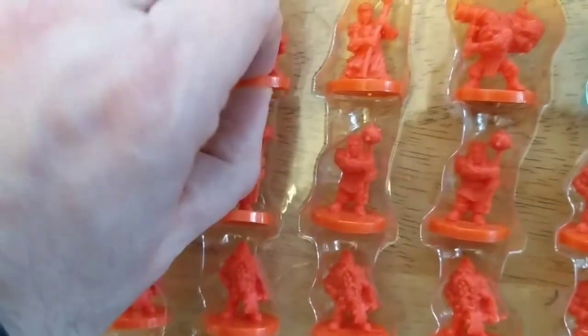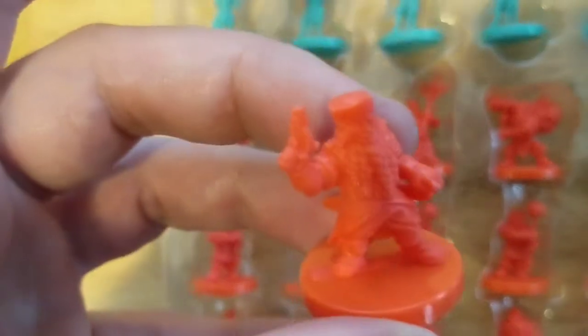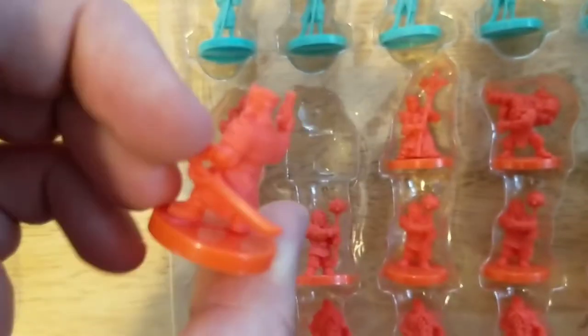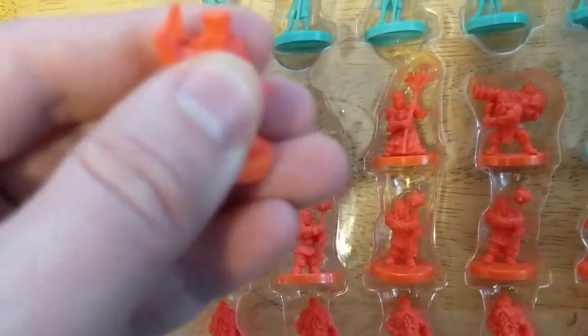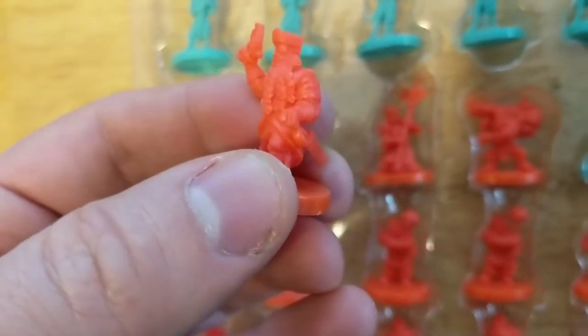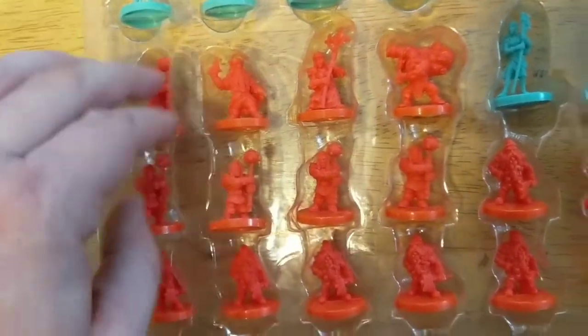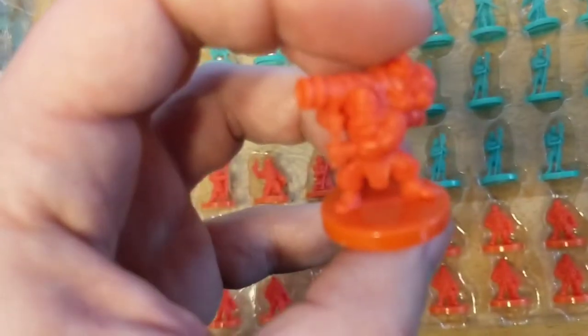But that doesn't take away anything — like, this dwarf guy's really cool. He looks like a pirate dwarf, basically. They could have made the sword on his back or whatever, but the way it sticks out like that, it just looks cool. I don't know if it's easier to mold that way.